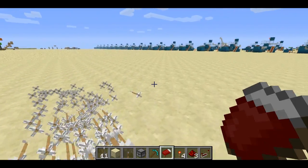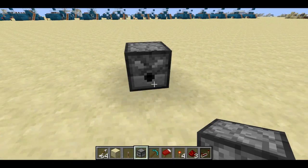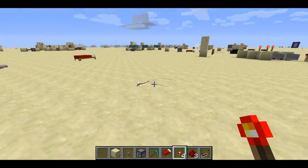So here's what's going on. If you put down a dispenser and put some arrows in it, when I power the dispenser, it shoots an arrow.